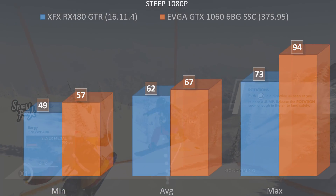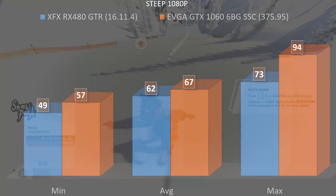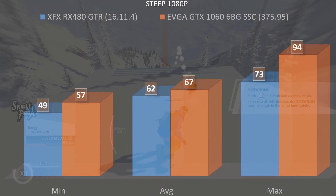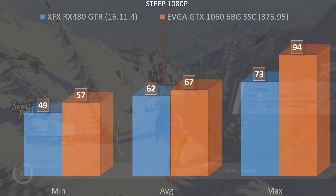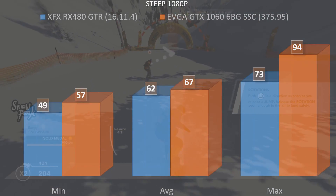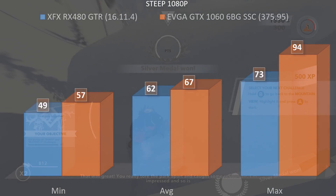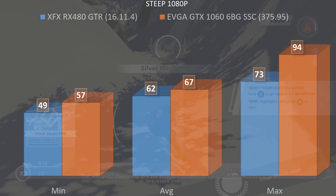At 1080p, the XFX RX 480 GTR scored a minimum of 49 fps, an average of 62, and a max of 73. The EVGA GTX 1060 had a minimum of 57, an average of 67, and a max of 94.